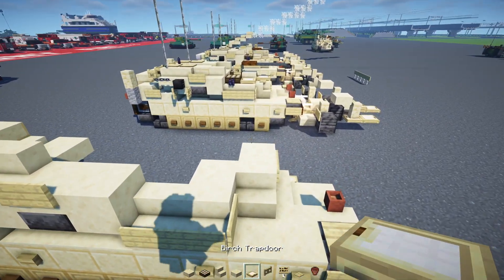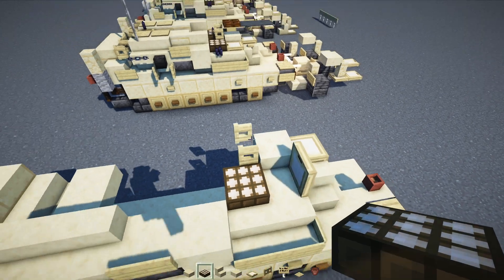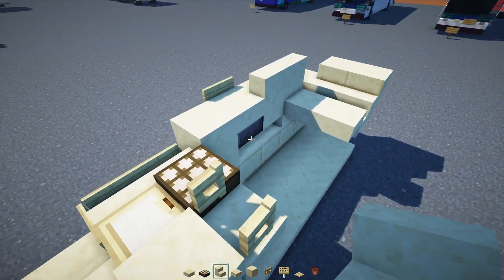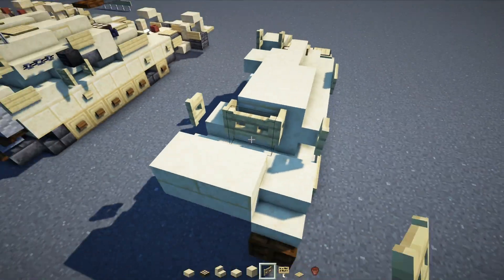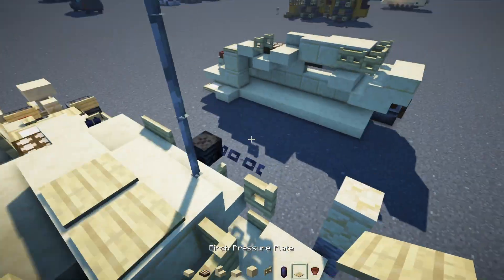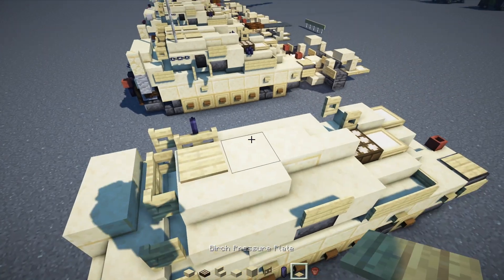Add a birch trap door — two on diagonal. Then a smooth sandstone slab, a birch fence gate open towards the front, and a daylight detector to the side. Close up the trap door, smooth sandstone slab underneath, smooth sandstone stairs facing inwards, a smooth sandstone slab, and cut sandstone three blocks long. Then add in a birch fence gate three blocks wide, open the middle and outer edge ones. Add another birch fence gate inside, with a black candle on top, and birch pressure plates two blocks long.